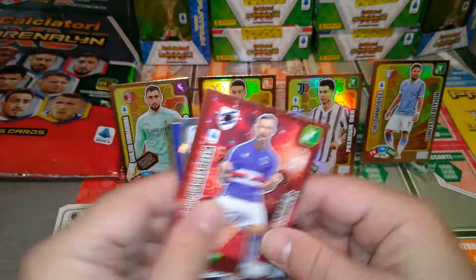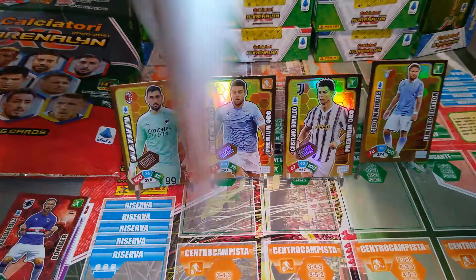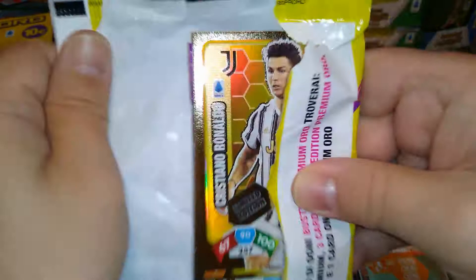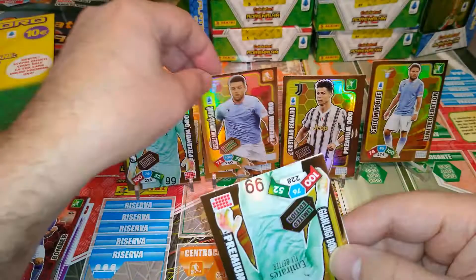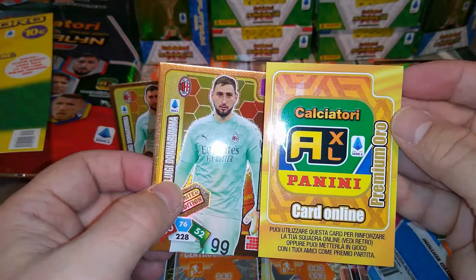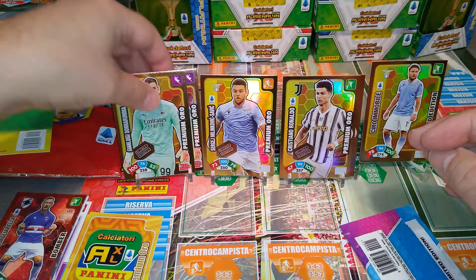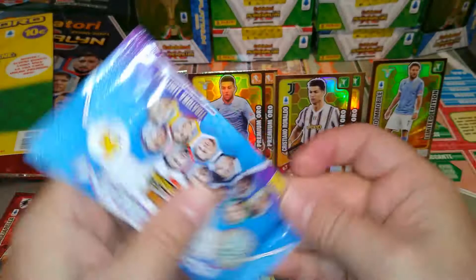We got three special cards from the premium, as you can see — three different ones. Now let's open our second gold pack and see if we pull a different premium card. Here we go — here's Cristiano Ronaldo again. We'll put him here with his clone. Milinkovic-Savic here as well, and Donnarumma too. The gold online card — I'm not sure how many points it gives, maybe 300 or 500. If you've got the app and want to play online, you'll find out from the gold card.